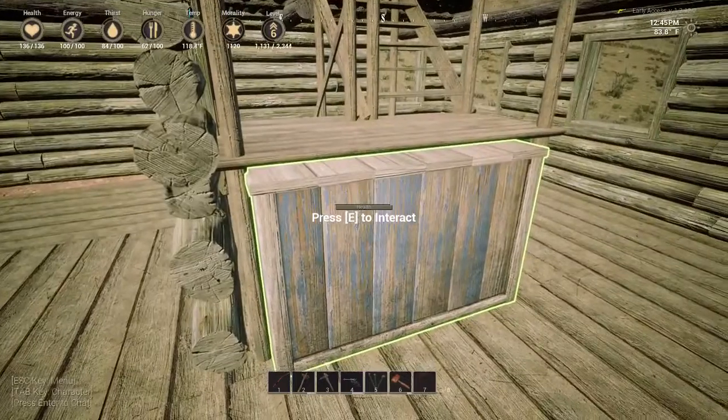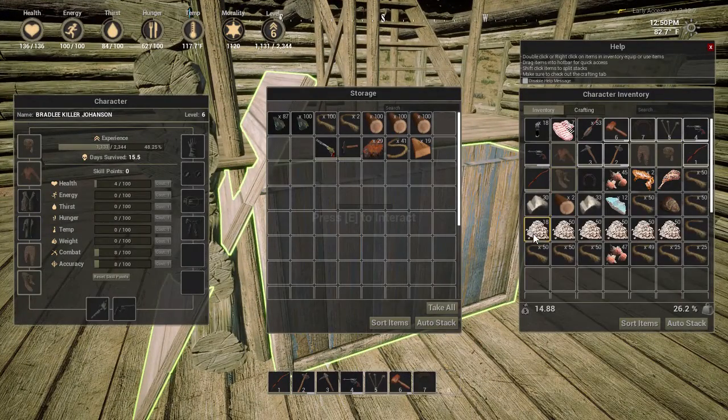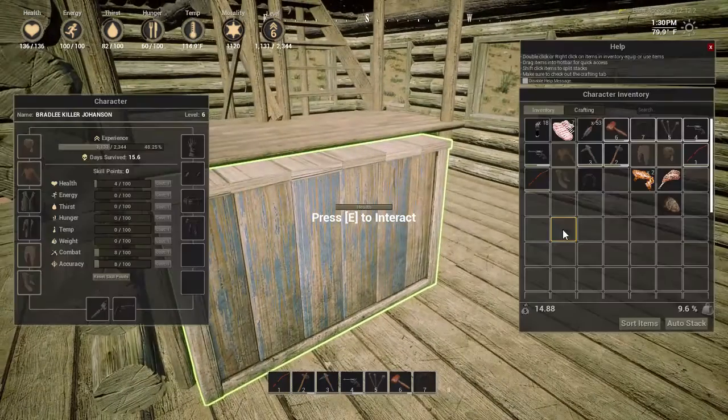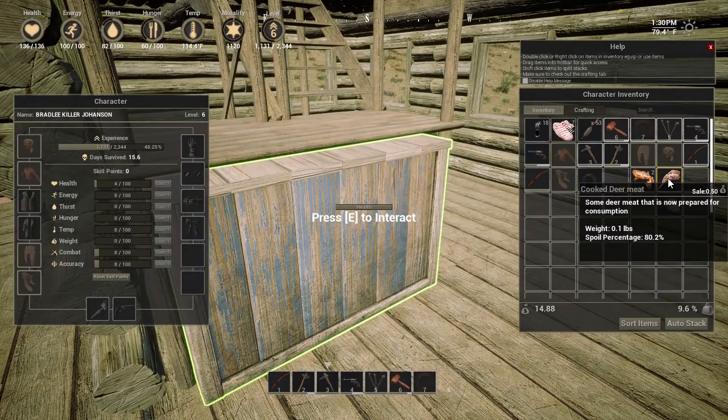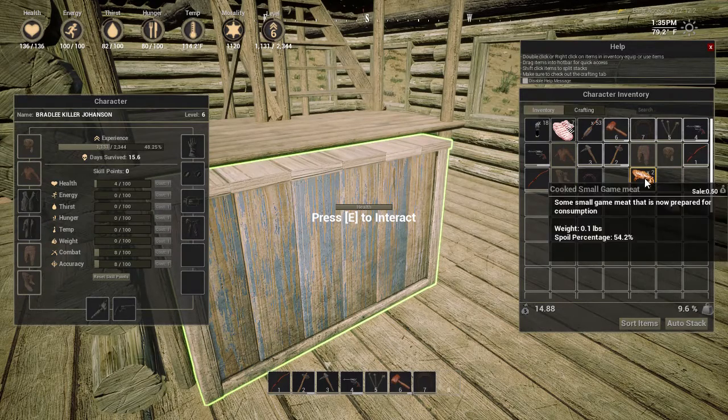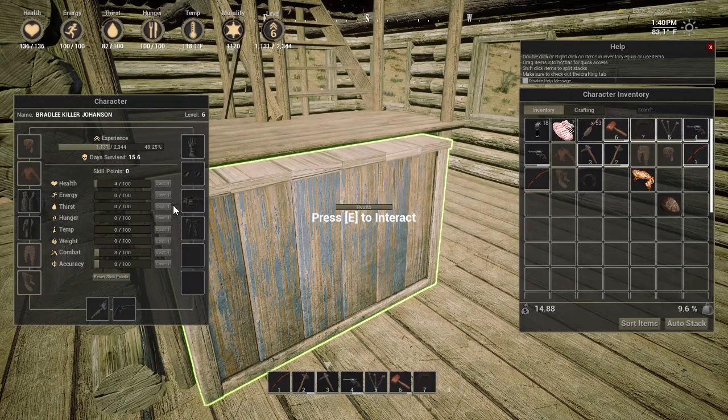Put everything in this big box that we don't need scattered about. We've got room in this box like there's no tomorrow. I can eat this before it goes bad. Did I eat? 54%. Eat that — okay, now we're good. I'm a little thirsty but not that bad.